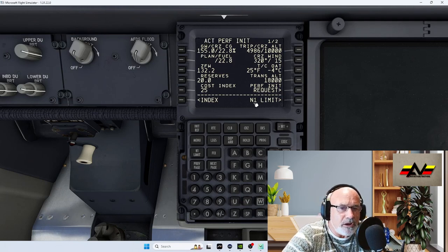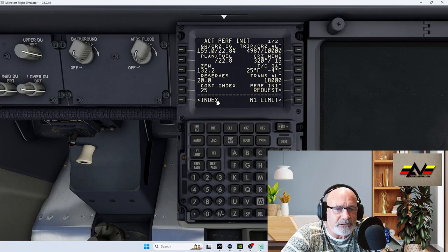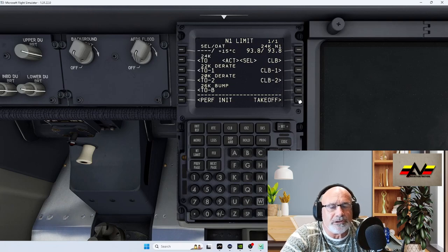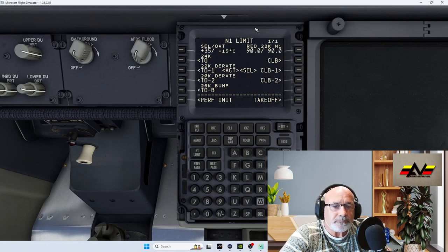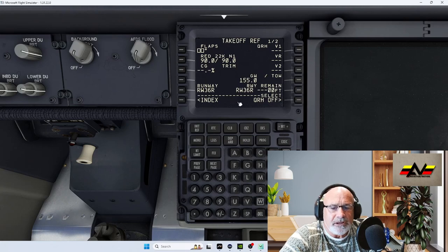Execute that, then go to the N1 Limit page — it's always on the right side. Select TO-1, put in 35, and we've selected 22K D-rate — 22K D-rate. That all looks good.